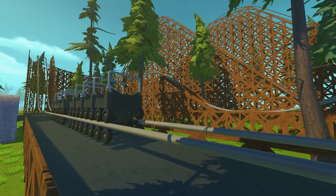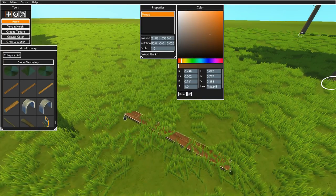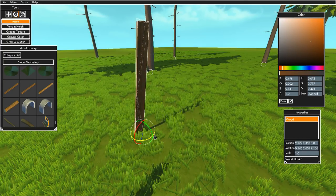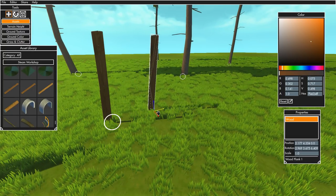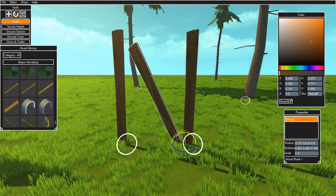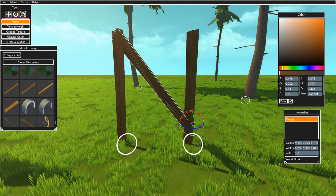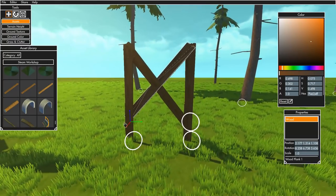We are now in the tile editor, and this is what I was using. Take a look at this — it is just a single plank of wood. What I ended up doing was using this plank of wood, which is relatively large, so I was able to copy and paste it quite a few times. You can use Shift to spawn a whole bunch of them, and then create an X pattern as if it were support beams for the roller coaster. It took me hours and hours to make this.